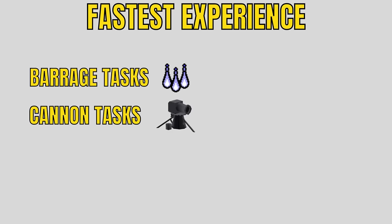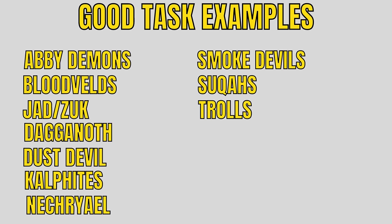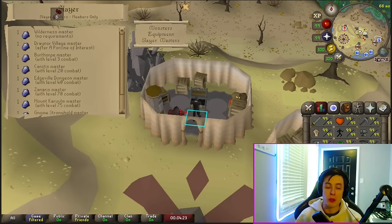So how should you train the Slayer skill? There are really two ways: either do what you like most and have fun — that's what this game is about — or prioritize tasks that give you the most experience. If you want to maximize experience, you're going to want to do barrage tasks, cannon tasks preferably in multi, use your bracelets, and skip bad tasks. If you do get a bad task, you can skip it using 30 Slayer points at any Slayer master, or go to Turael and get an easy task from him. Those are usually pretty quick, but doing this will reset your streak.